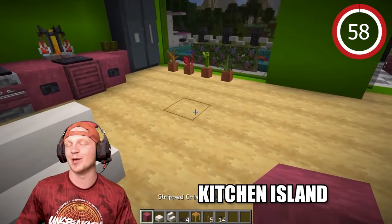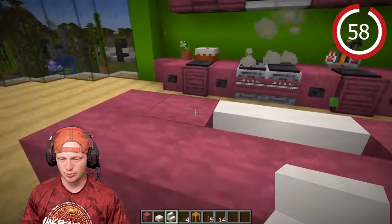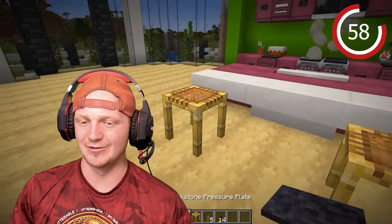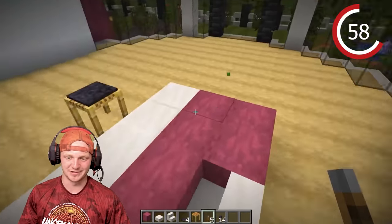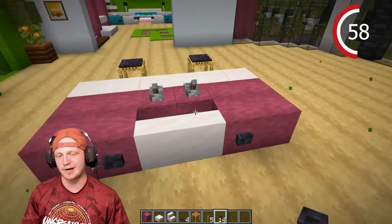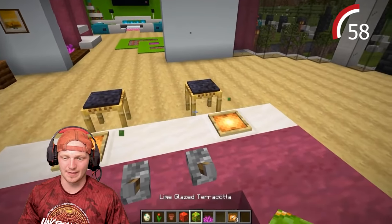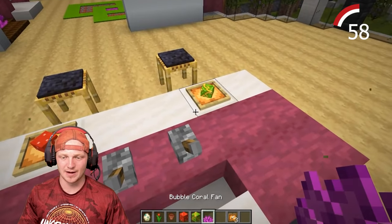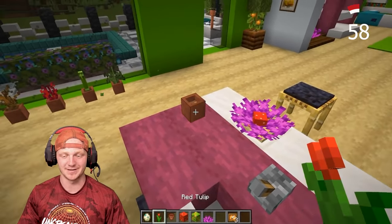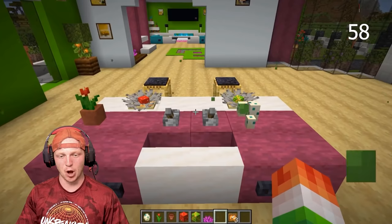It's a kitchen island — we all love an island. Drop down some blocks, place smooth stairs, then slabs left and right. Place two bar stools and add a lever for the sink with buttons on the side. To make plates for those sitting there, drop a red mushroom block, lime glazed terracotta in the other, and a bubble coral fan as a very fancy plate. Add a flower and it's okay if the bubble coral turns gray — the plates actually look good gray.